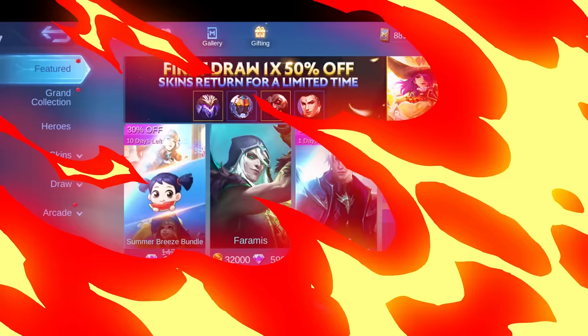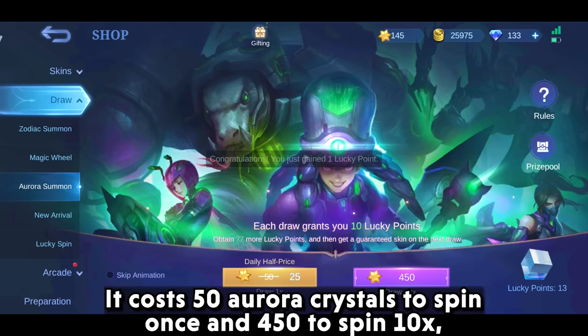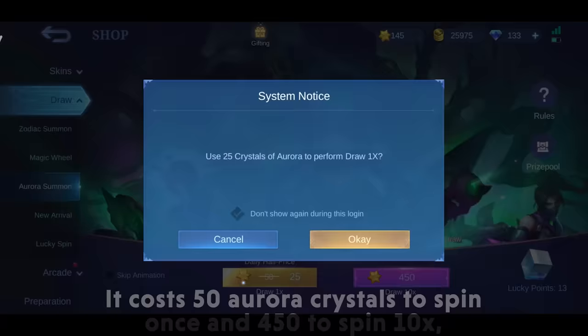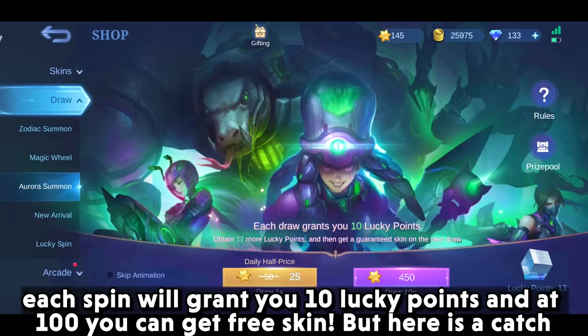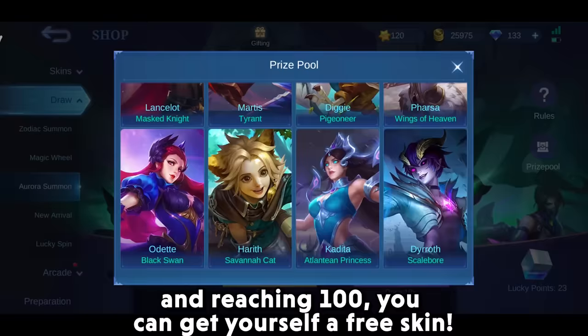The first one is the Aurora Summon. In the shop under the draw category, there lies Aurora Summon. It costs 50 Aurora Crystals to spin once and 450 to spin 10 times. Each spin will grant you 10 lucky points, and at 800 you can get a free skin. But here is the catch — you get 1 free lucky point each day. So by just logging in, collecting points, and reaching 100, you can get yourself a free skin.